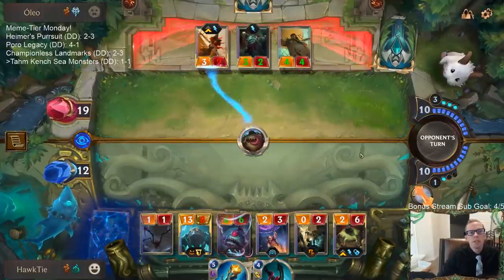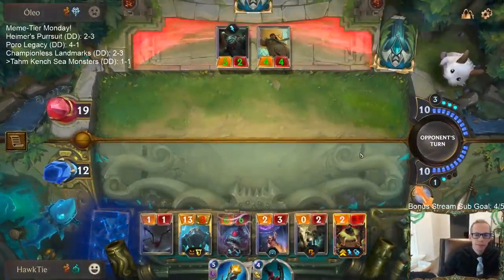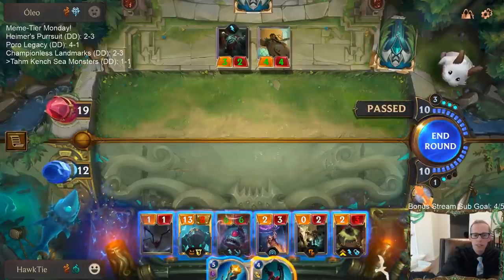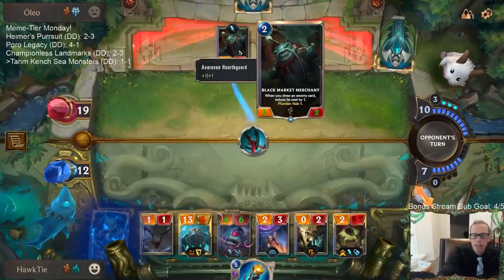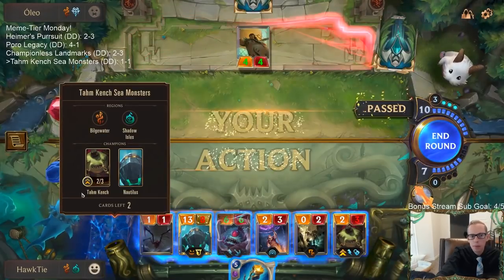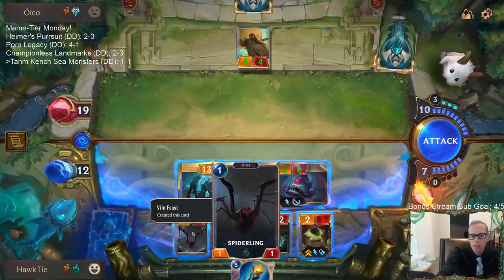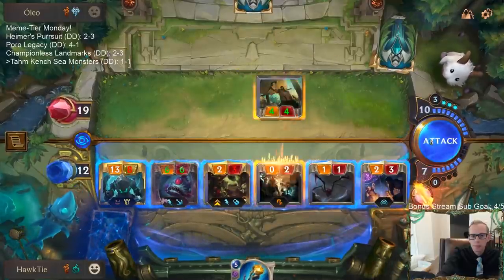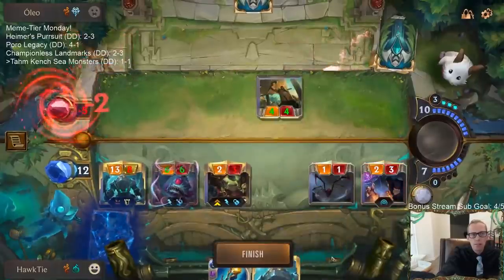Eat up the Misfortune — come on! We got kind of unlucky with no Rally from Darius and no Invoke. We missed two things there. Put the Black Market Merchant back in so they can have their Nab back. We only have two Nautilus left in our deck. GGs — Tom Kench and the Sea Monsters. That sounds like a band name.